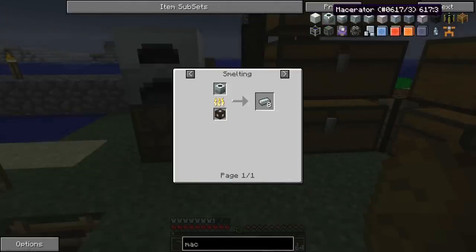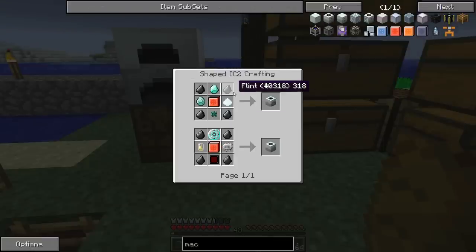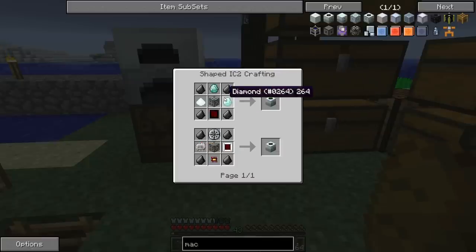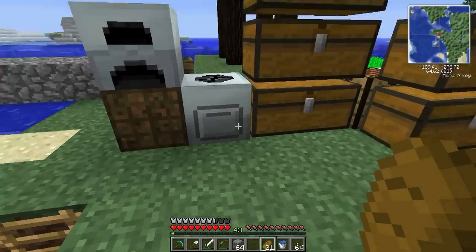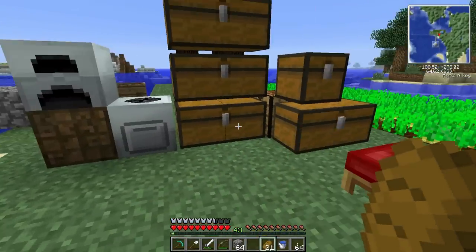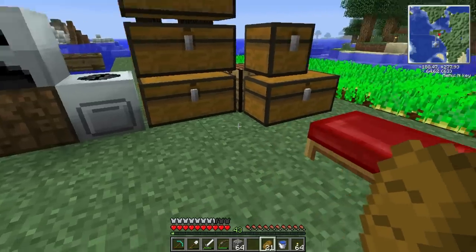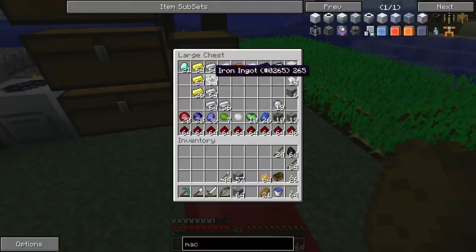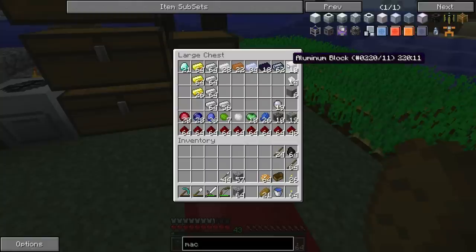The macerator requires three diamonds, some flint, an advanced circuit, and a machine block — it's kind of expensive, but you get double the ore output which makes it worth it. I still have my iron furnace but I haven't upgraded it yet. I just wanted to get the macerator going so I could get double ores from everything I've been mining. My iron supply is doing really well now.